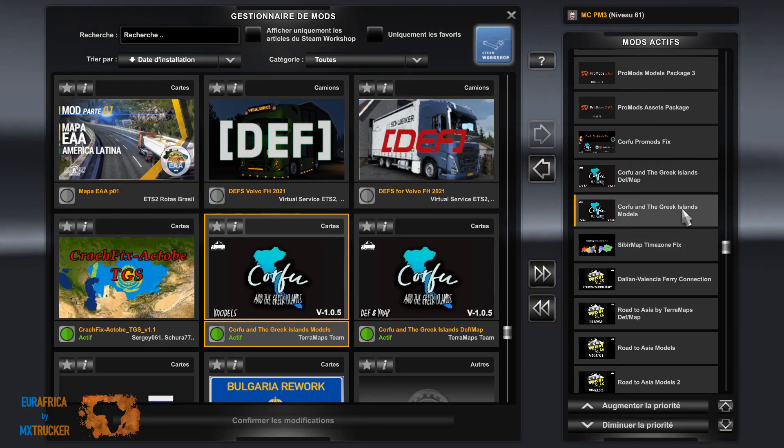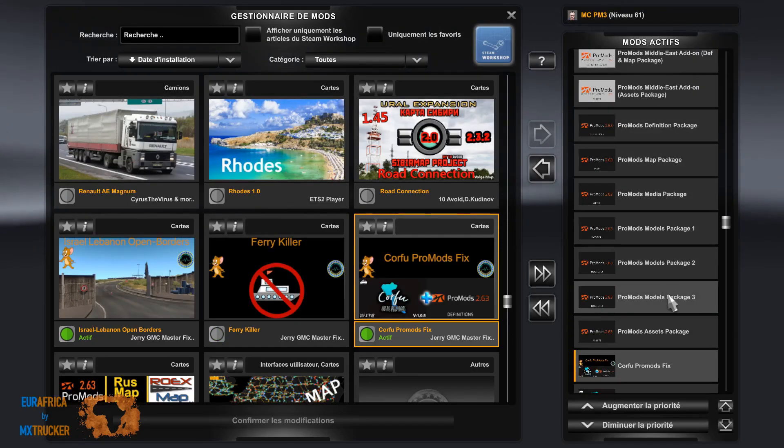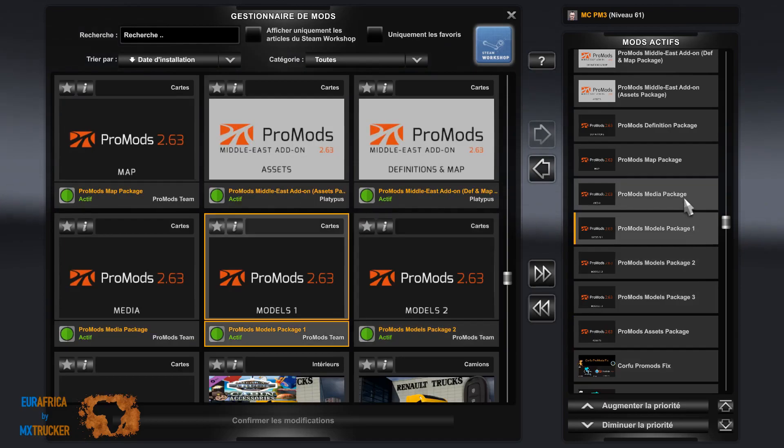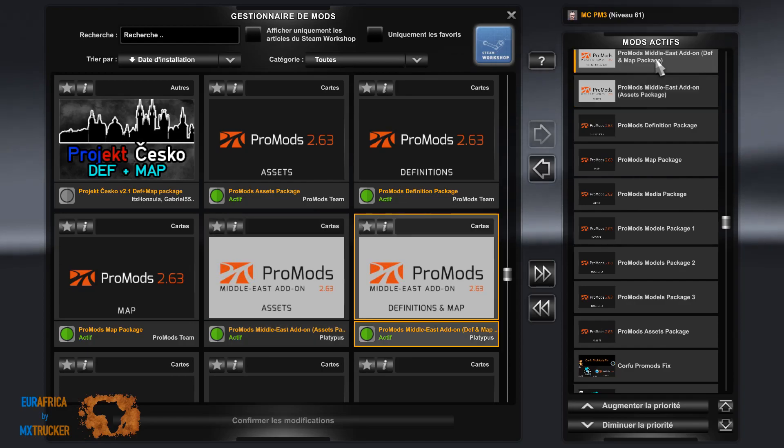Corfu and the Greek Islands: Model, DEF, Map, and ProMods Fix. Then ProMods Assets Package 3, 2, 1, Media, Map, DEF, and the Middle East Assets DEF.